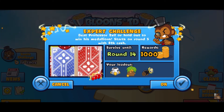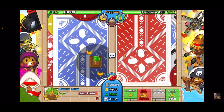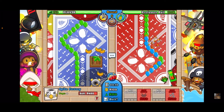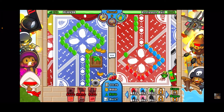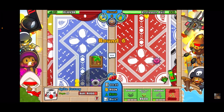We only have to survive nine rounds, so let's jump in. Go ahead and get your farm down, upgrade it one time on the left, and don't collect the bananas — wait until you can use the farm ability. Place a zero-zero spike factory in the back and use the ability as soon as possible, then collect all the bananas.